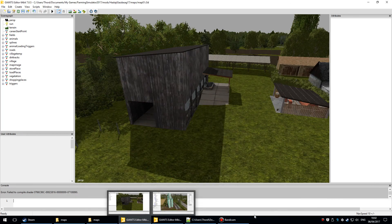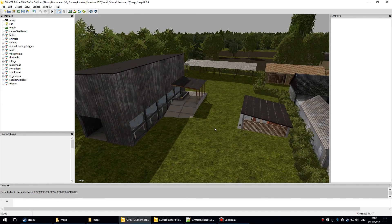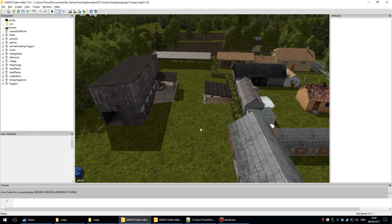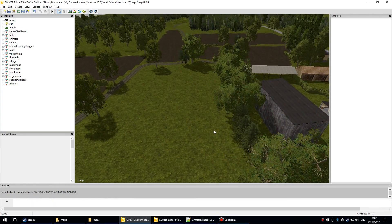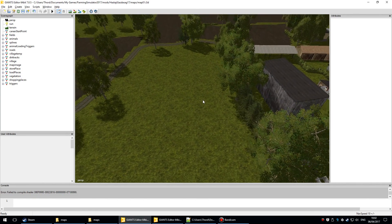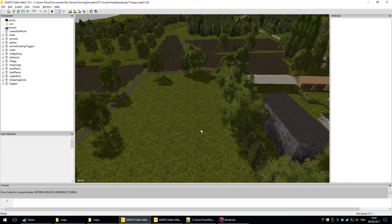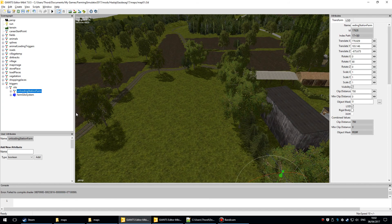Having done that, go across to your FS15 map, new map, or whatever you're working on, and find a bit of empty space. What you're going to be doing is importing the files.